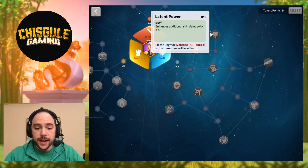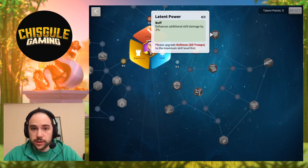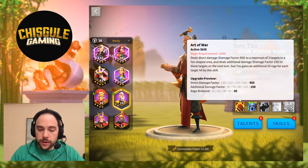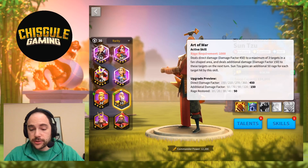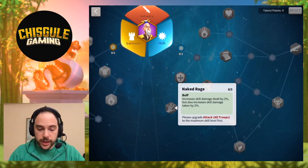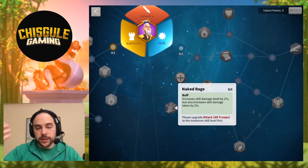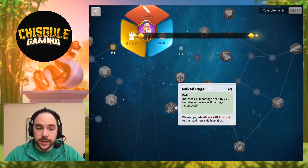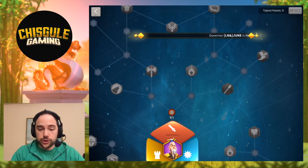These side talents are interesting — Latent Power increases additional skill damage, and Sun Tzu has additional skill damage on his first skill, so that is the type of damage being buffed. Similarly, you could take Naked Rage, which increases the damage you deal and the damage you take. I would instead lean you in a slightly different direction: after completing the skill tree, head over to the Infantry tree.